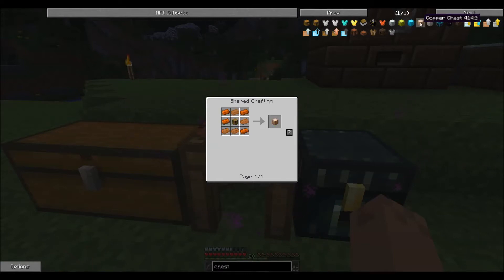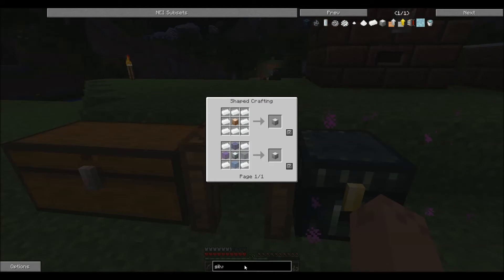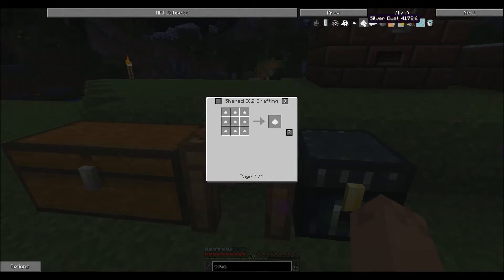There is also a copper chest and a silver chest - wait, do I even have copper and silver in this game? I have not seen silver yet. So apparently I do. Although I don't see a silver ore block - I see silver dust from ingots.